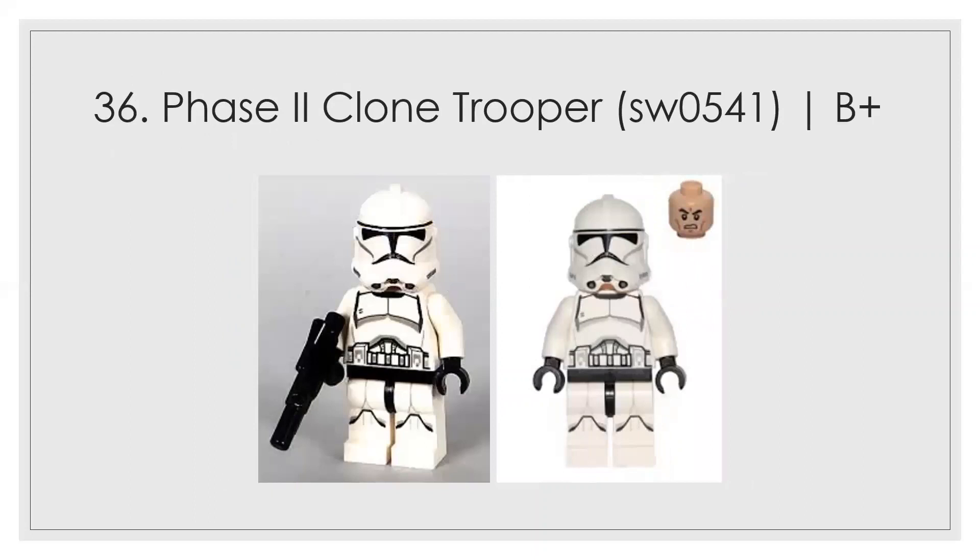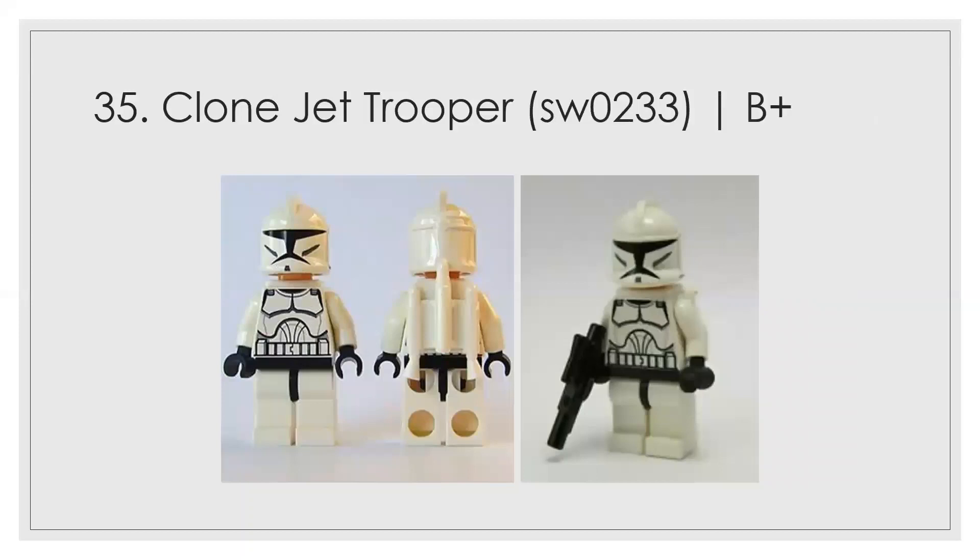At number 36 we have the updated Phase 2 clone trooper — a B plus, and definitely an improvement over the original. At number 35 is the jet trooper. The reason it ranks above the basic Clone Wars one is simply that the back is a nice mold.